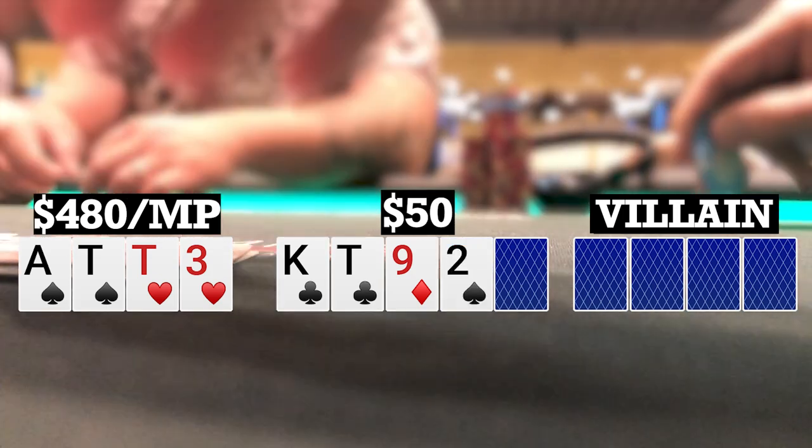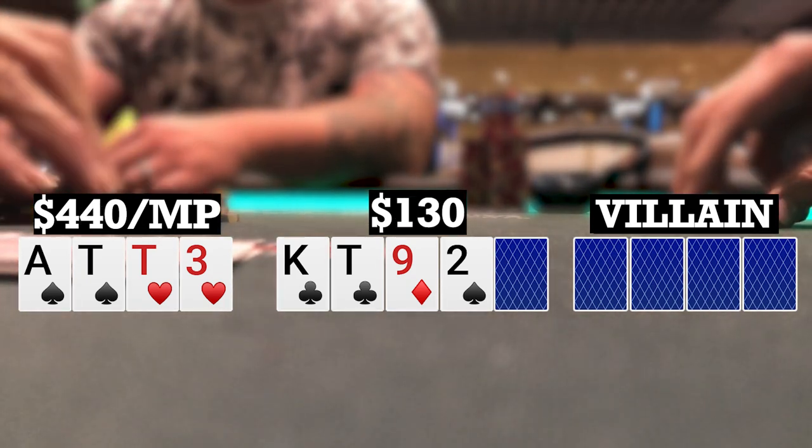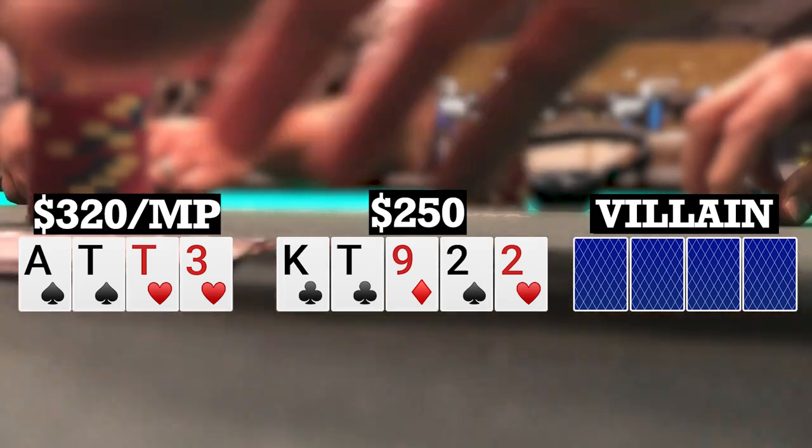Turn brings a two. My opponent checks to me again. I bet 40 and he quickly makes the call. So we're still heads up to a river. River brings another two. My opponent checks to me once again. I bet 120 and he thinks for a bit and folds. So we take it down.